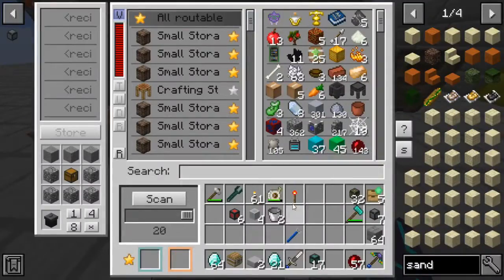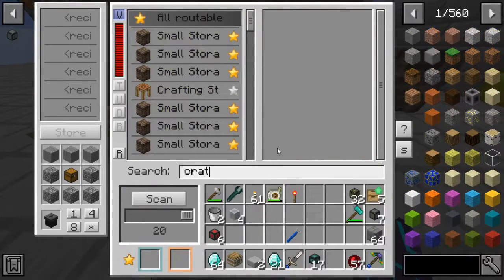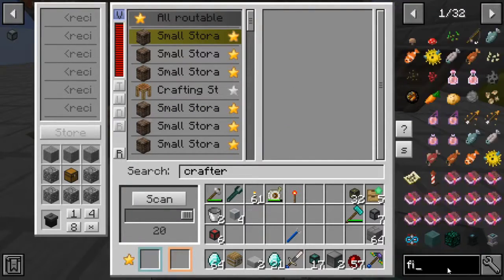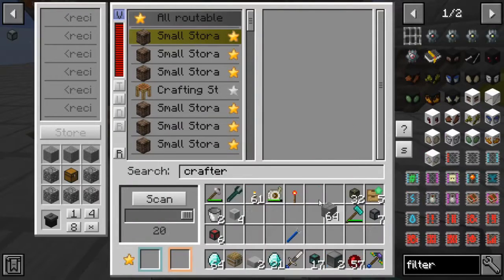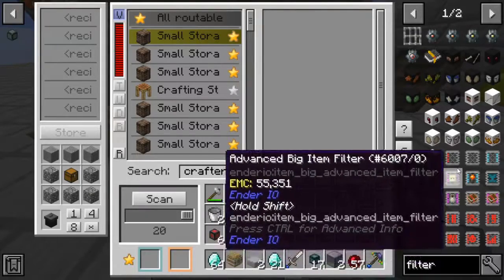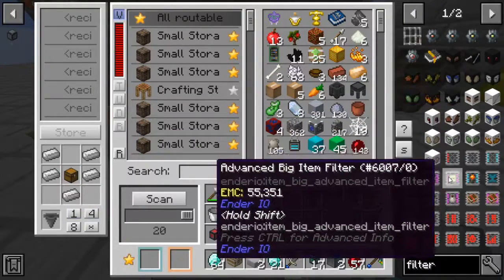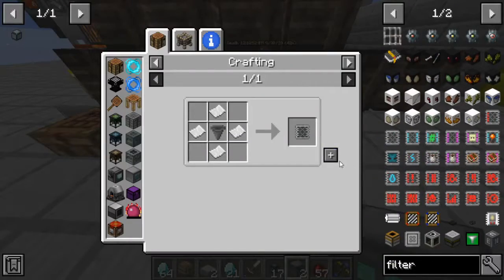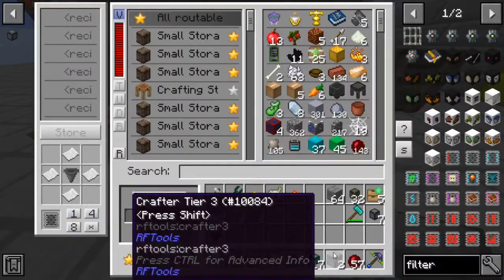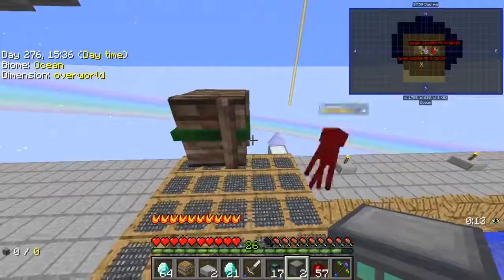So what I need to focus on is how many furnaces we're going to want. Before we even do that, let's go ahead and set up the crafters. Each one of these crafters is going to handle a certain set of items. We'll go ahead and get some of these item filters and build a nice little setup here — we'll get two of those filters.